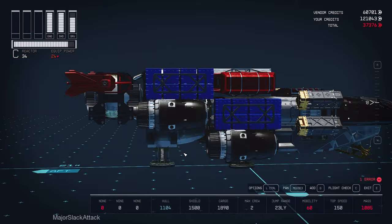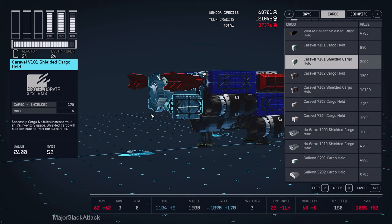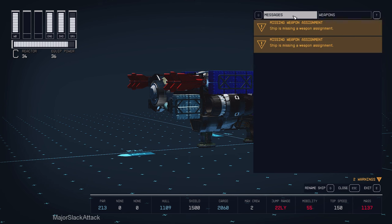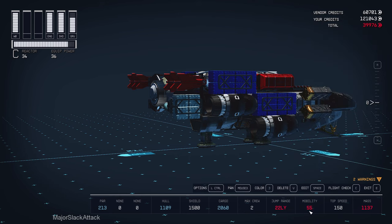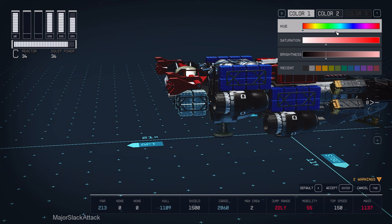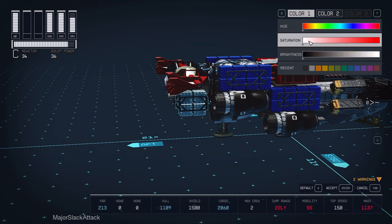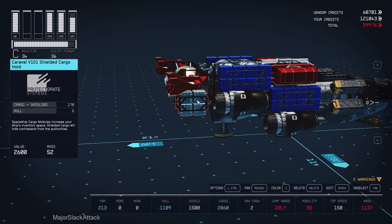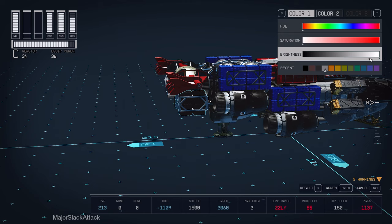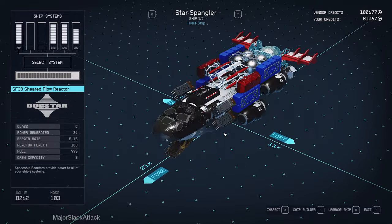And let's add a little more cargo space here — whatever fits. You only have one error: unassigned weapons. And we're still good, still good mobility. Surprising. Okay, we're good. A little paint job on that cargo — actually I want this black and this preferably white. There we go. Done and done. So there's the new badass Star Spangler with better weapons.